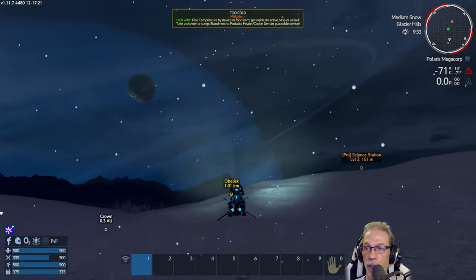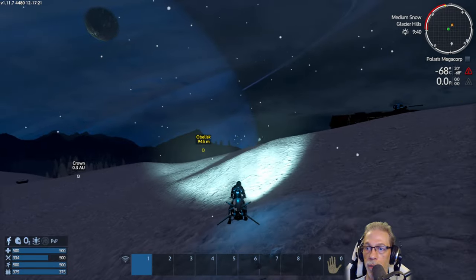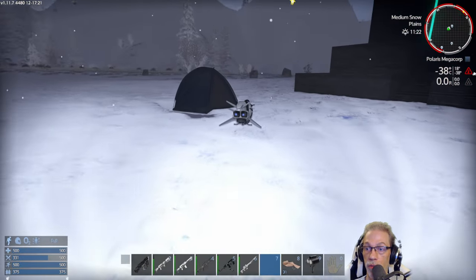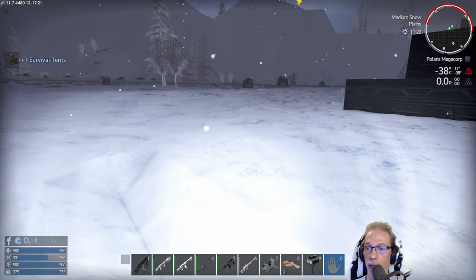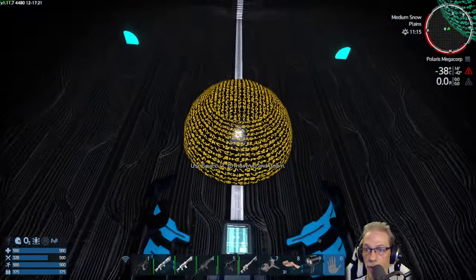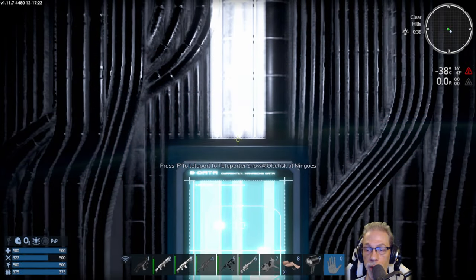My opinion: Ninguis is the hardest starter planet. The cold can really kill you within a few minutes, and there are drones here. Pick up the tent as well and let's get off here. I think we're going home first, going home and leaving some loot there. Back to Akua we go.